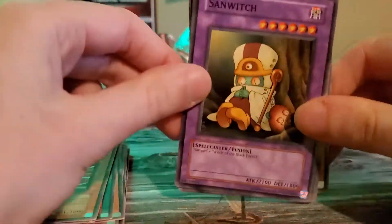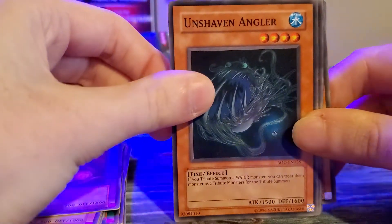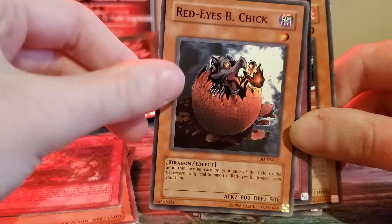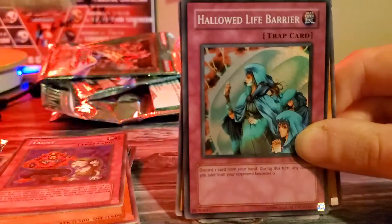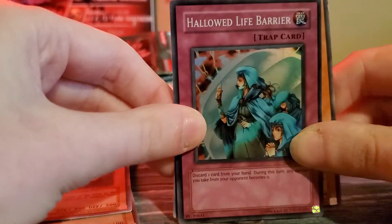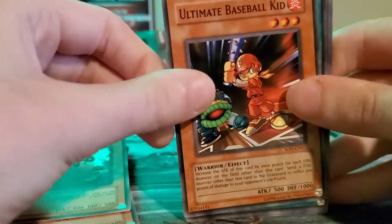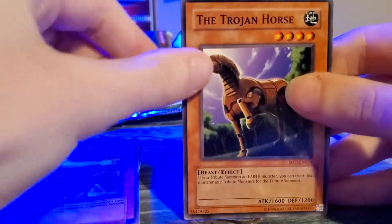I feel like all these old school packs are a lot harder to open than the newer ones. Sandwich, Unshaven Angler, Taunt, Red-Eyes B. Chick — and we got a trap card. We got Hallowed Life Barrier for our first super rare — very cool! Ultimate Baseball Kid, Epistle, Absolute End, and Trojan Horse. Very, very awesome. So far we only got one holo, which is kind of sad, but I'm hoping these last few packs pull through.